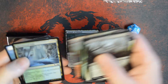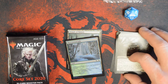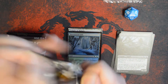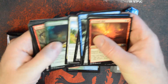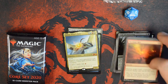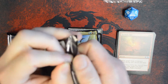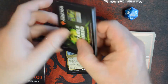We got a Temple of Maladie and a foil Thornwood Falls. We also got Kaikar Wins' Fury, which is interesting — that might actually be decent in a limited environment, although three colors is always a challenge.